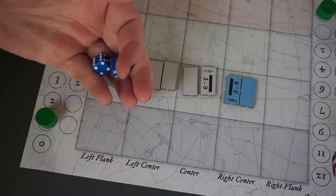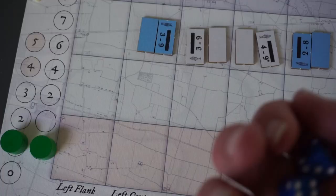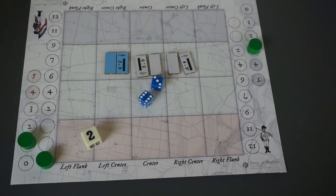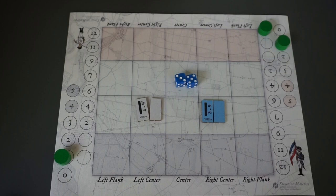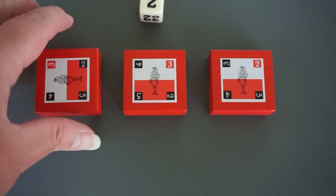France takes advantage of this. Austria's first line breaks, but the second holds. Austria strikes a counterblow — the French position is precarious. But then France does something risky: they double the stakes. Austria can either concede defeat, suffering a single loss, or accept the new stakes — two losses for the loser. They accept. It proves to be an error. With the French now in their rear, it will take two full turns for the Austrians to turn and meet them, giving the French the first attack. Rather than risk complete annihilation, Austria concedes defeat, suffering two losses.